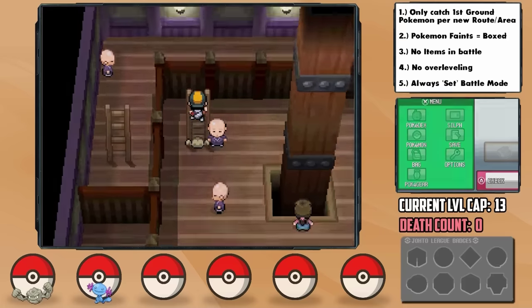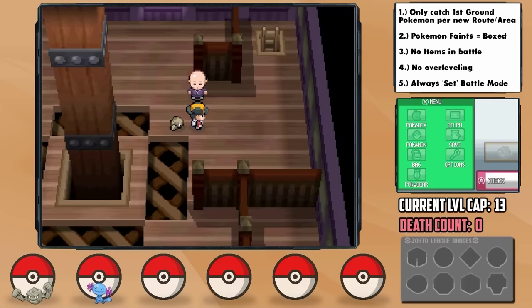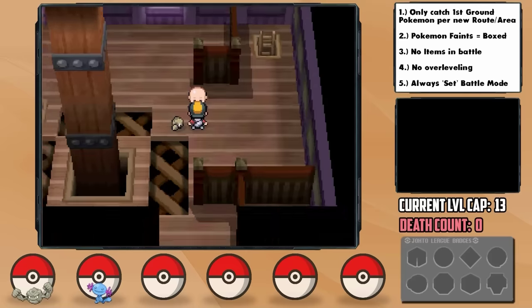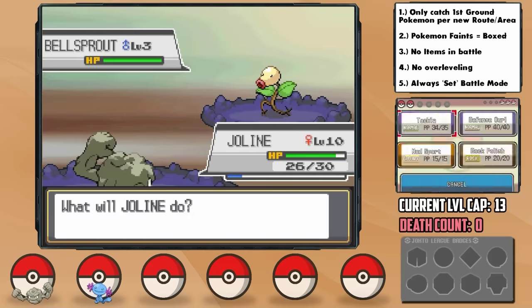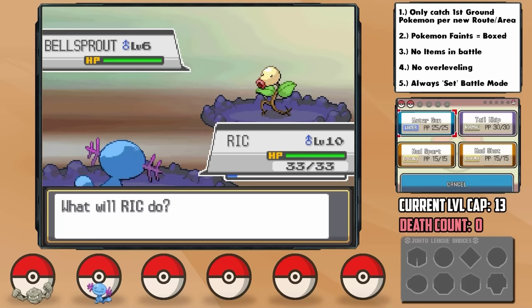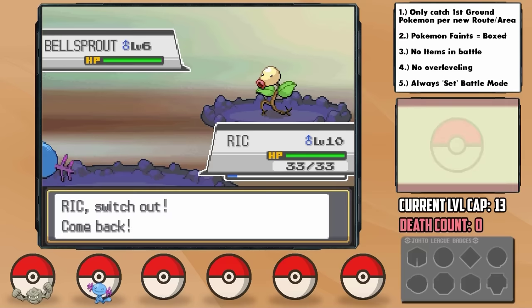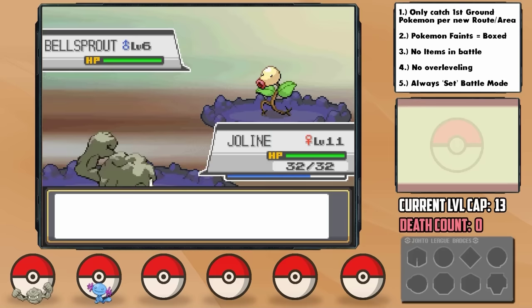We have to take on the Sprout Tower next, but we have two Pokémon that are four times weak to grass, and there are Bellsprout with Vine Whip all throughout — and a minus defense nature on Jolene too. Thankfully, the Bellsprout are at relatively low level, so barring a crit, we're able to make our way up. And we do learn Rock Throw, which helps a lot. By the top floor, Jolene was getting too high a level, so I had to switch train with Rick to split the XP, which was incredibly dangerous, but at least Rock Throw is a one-hit KO now.